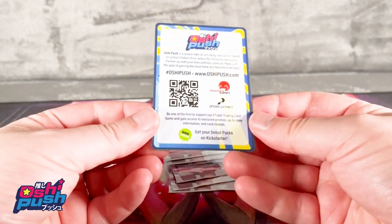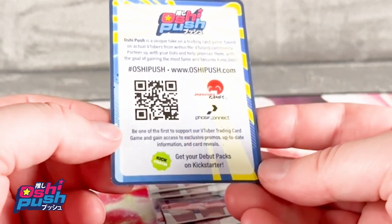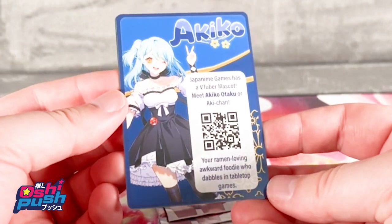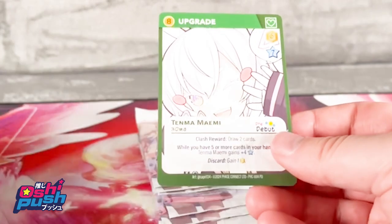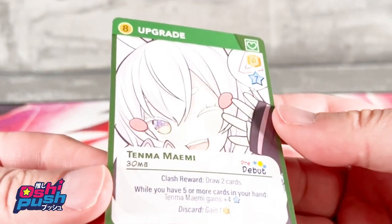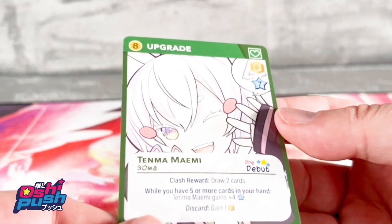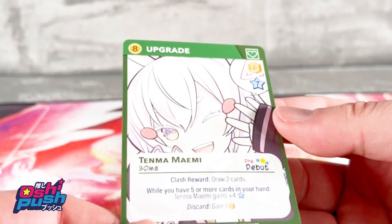There are a few selected VTubers featured. These are the packs that were finished before the Kickstarter campaign ended. Here we have Akiko — a Japan army games VTuber mascot. Our first card is an upgrade: 10/30 mastery points, clash reward, draw two cards while you have five or more cards in your hand — 10 magic points plus four blue stars.